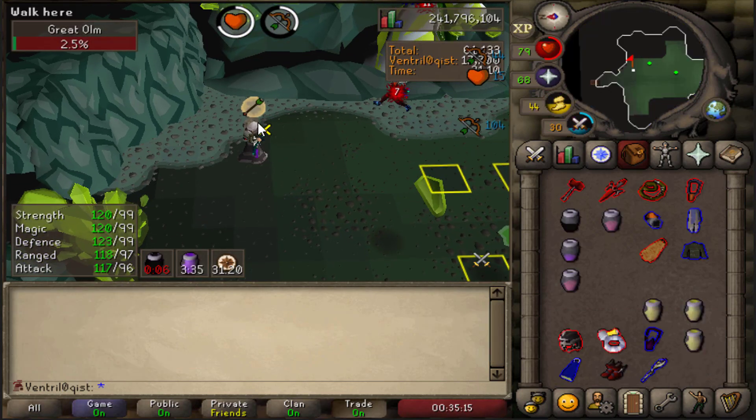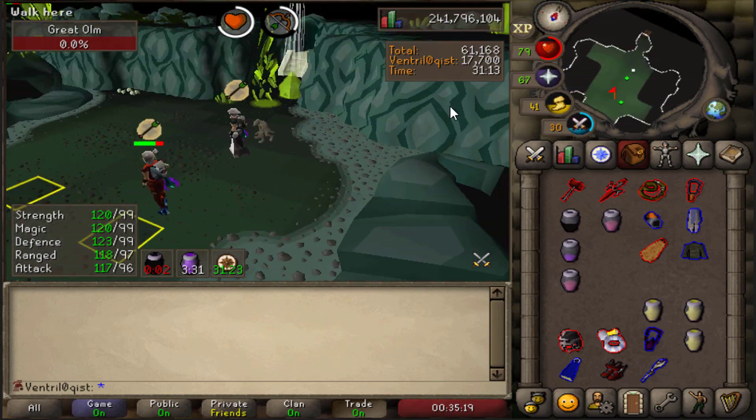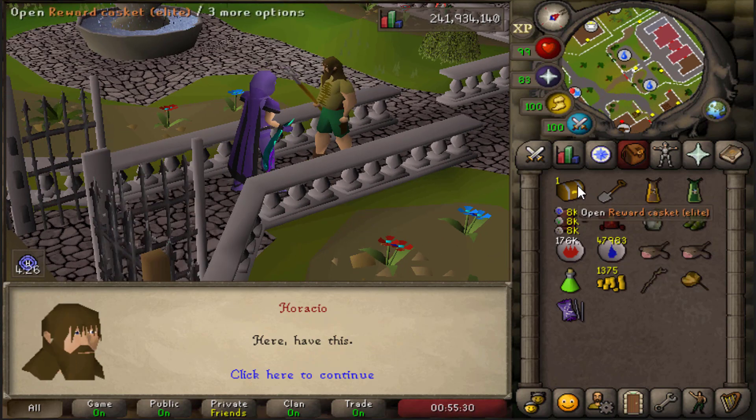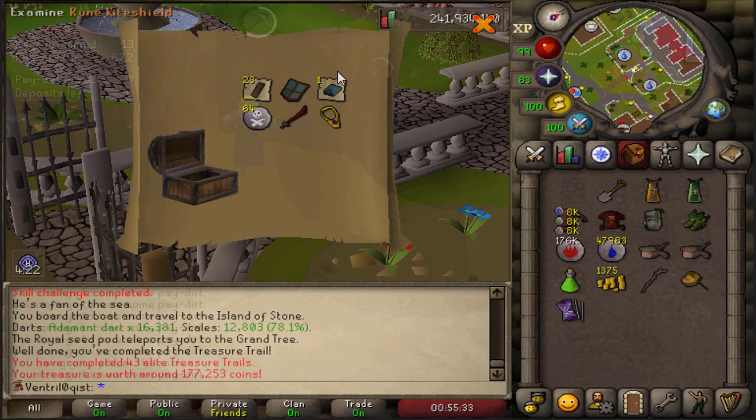Time for the first raid of the episode. What are we going to see today? Any purple lights? Not for me - elite clue and dragon arrows, I'll take it. Very nice. My man Horatio coming in with a completed elite clue from raids. Can we see any unique loot from this one? Unfortunately not.